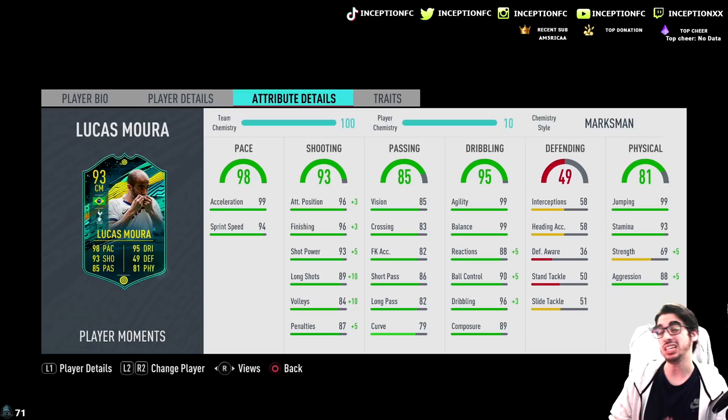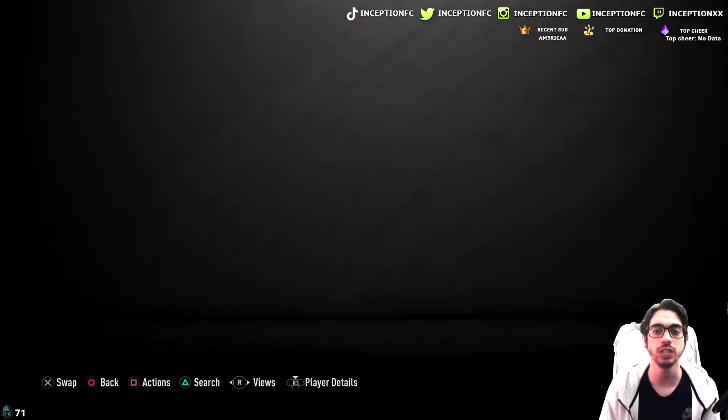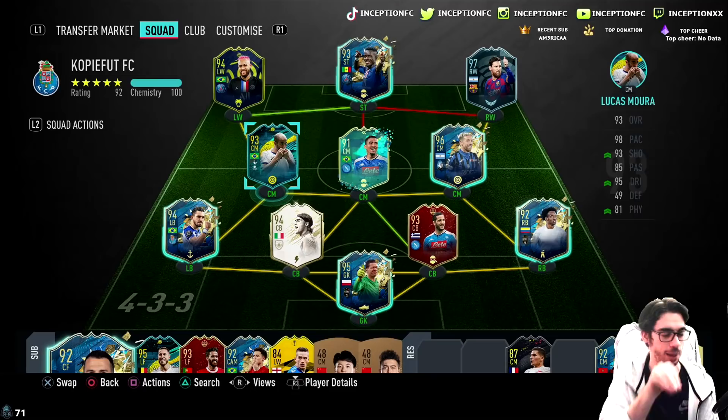The card looks great. I think if he's around a million coins — because he's untradeable, right? — there's a huge variable with that. Obviously this card will exist in the game forever because he doesn't expire. But I wish they gave him traits, like a finesse shot trait or an outside foot shot trait, just to make the price better.